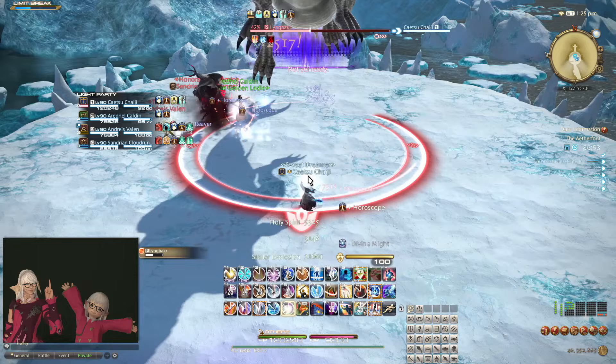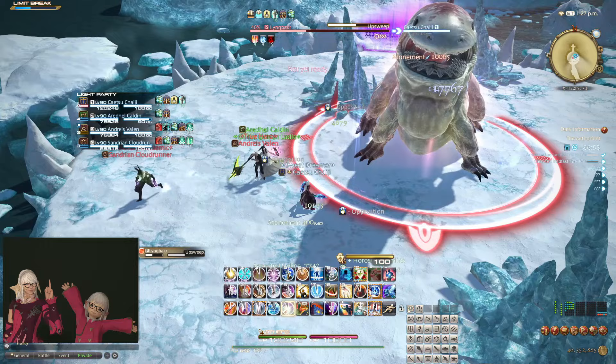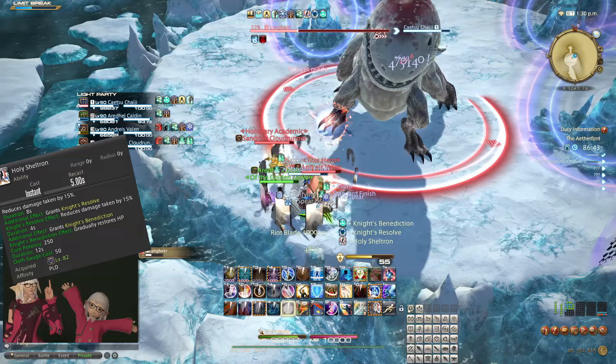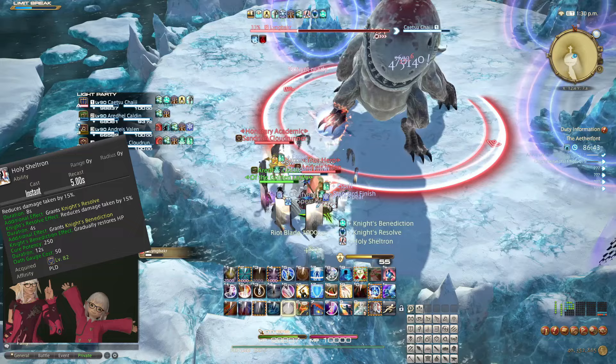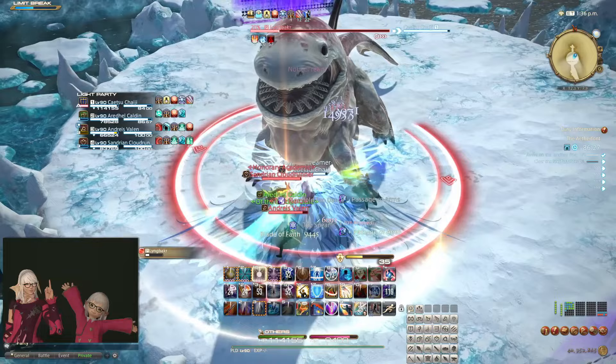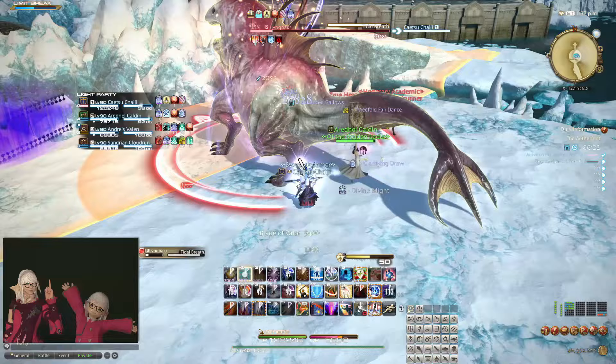An important reason why these kinds of cooldowns stack multiplicatively is because if they didn't, we could run into a lot of weird inconsistencies and game interactions. The primary of which would be: if defensive cooldowns stacked additively and a paladin used Sentinel, Rampart, Holy Sheltron, and Bulwark, then they should take zero damage. And if someone else in the party reduced the damage the paladin takes by another 10%, then the paladin should be receiving healing instead of taking damage. Another example would be how debuffs like Reprisal would stack with other defensives.